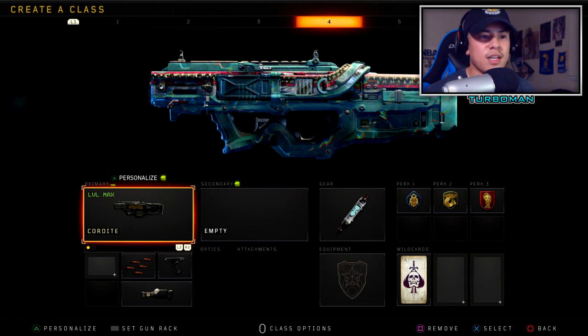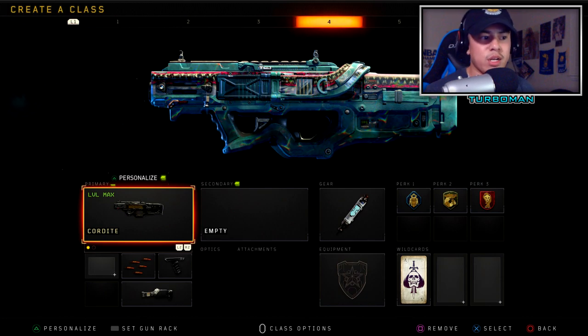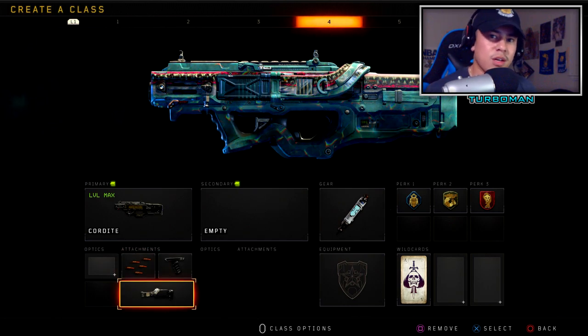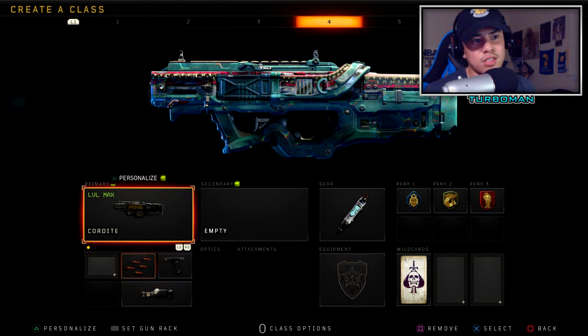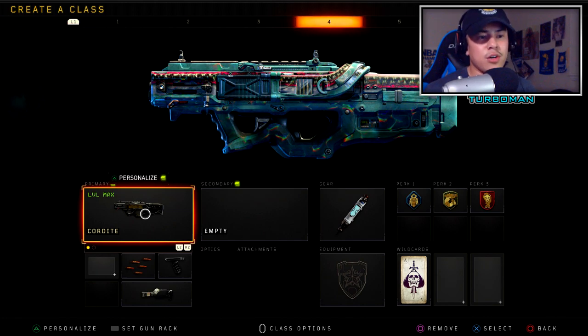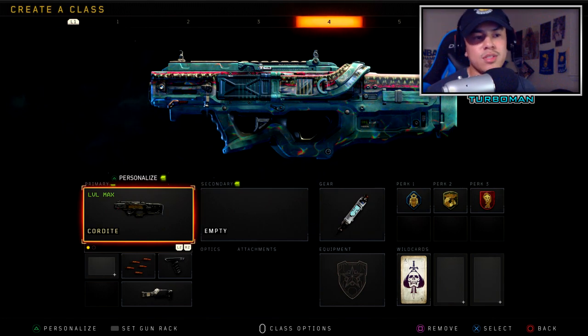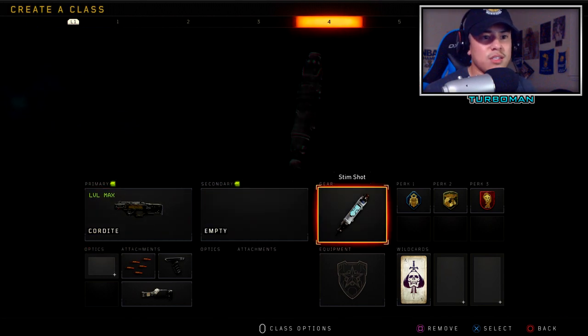The Cordite has been getting a lot of love lately, and I had to include it — especially after the hit-scan update. Before, everything was projectile with bullet drop, but now all SMGs hit right on target instantly, making the Cordite one of the best SMGs in the game. Adding Rapid Fire reduces the time to kill. Grip controls recoil, and the Belt Feed means you don't need to replenish ammo with Scavenger or worry about reloading. Since this is an aggressive class, you can just focus on gunfights without watching your ammo.